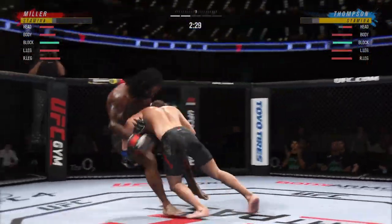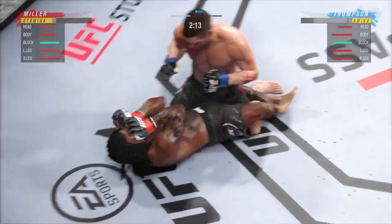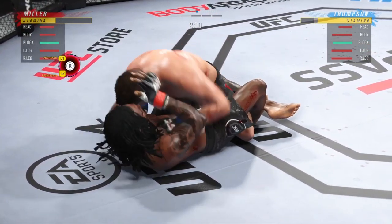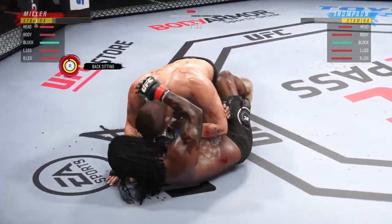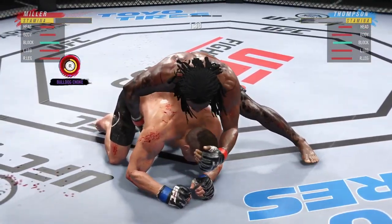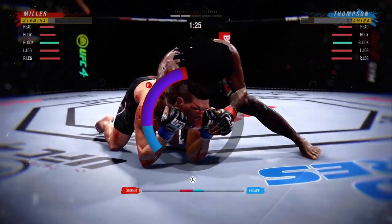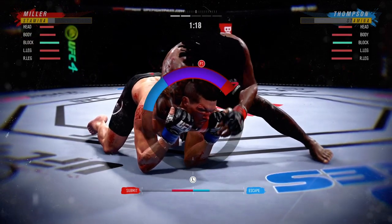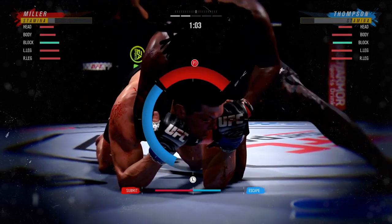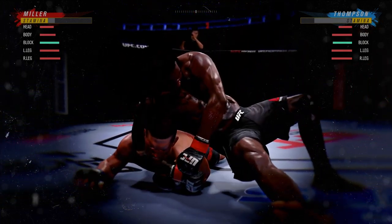We've got to try and end it this round or we're going to run out of stamina. That'll take it to the ground. You've got to be careful playing on the ground with this guy — you don't want to mess around for too long. If we can get to back sitting, we can rear naked choke, and I'll definitely get that submission if we can get there. Defend our transition and then go into the bulldog choke. My hands are sweating. It's going to be close. We got it — easy! Let's go.